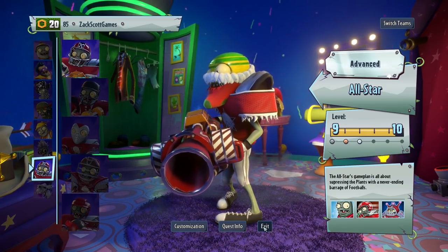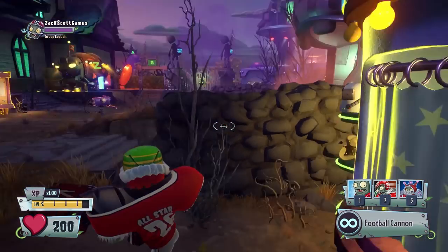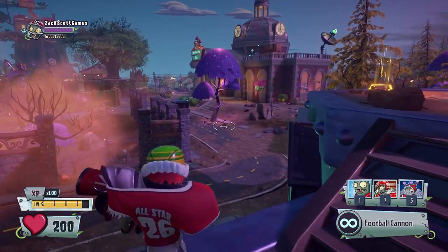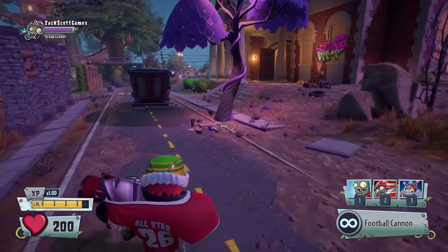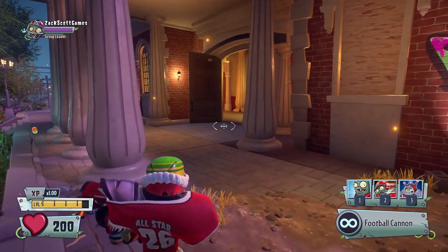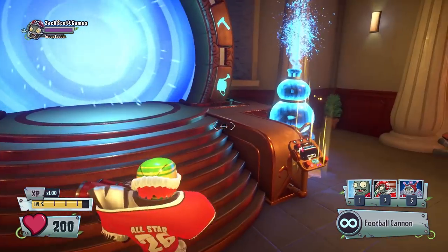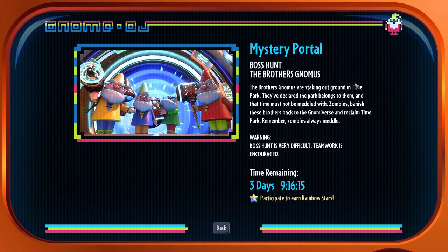I may not remember which items were this season versus last season, but at least we showcased everything. For the remainder of the video, we could try Brothers Gnomus — it's been a while since I've done that. I'll hop in and see what I get. For those who don't know how it works, it's a boss hunt — the Brothers Gnomus are staking out ground in Time Park.